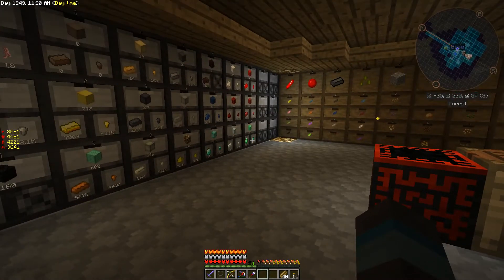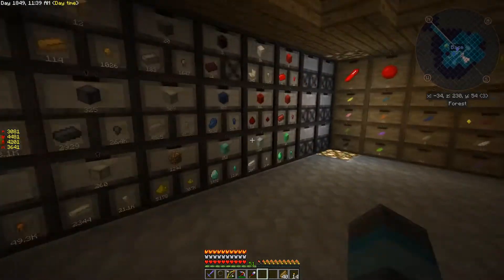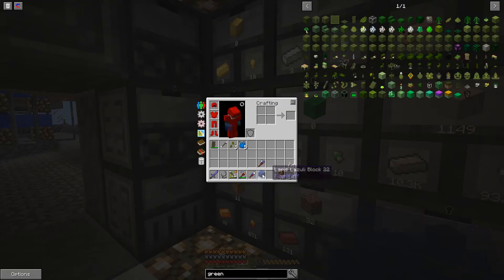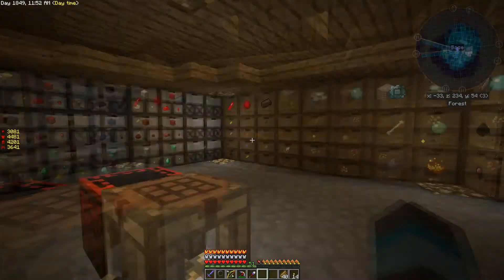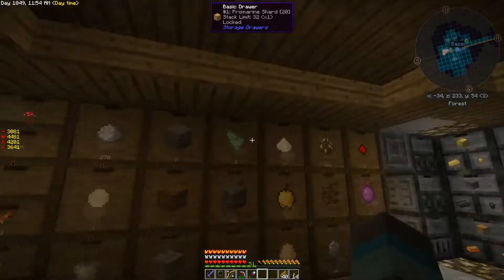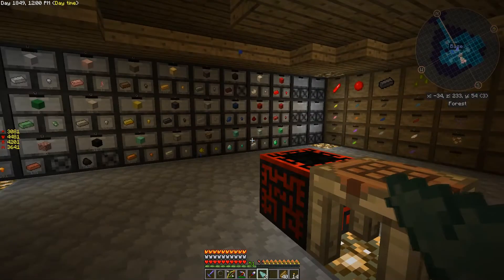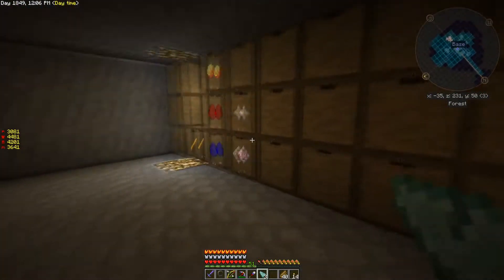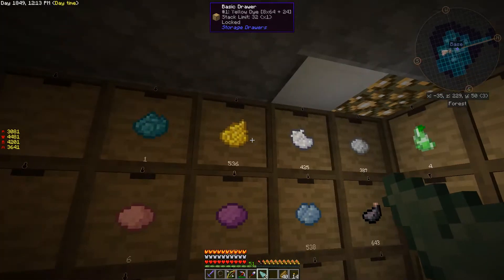Tier three I think requires nether stars, which right now isn't a problem — we have everything we need to create nether stars. We'll need prismarine shards, which we can get easily enough. And cyan dye — all my dyes are down here. I only have one cyan, so let's take a stack of blue and we can craft cyan from blue floral powder, blue dye from flowers, or lapis. That'll give us plenty of cyan dye.